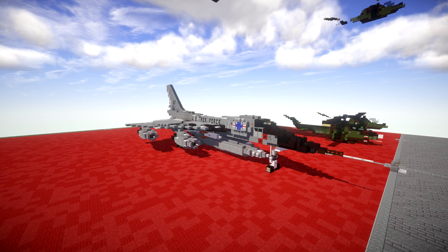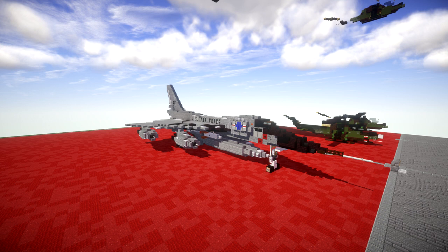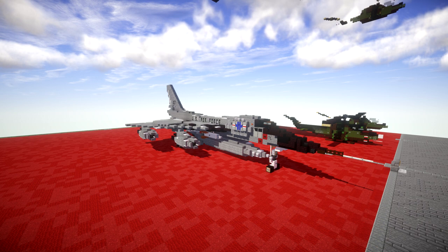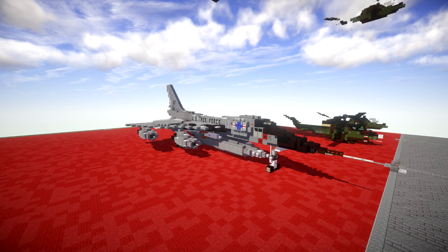Replacing the Boeing B-47 Stratojet strategic bomber, the B-58 was originally intended to fly at high altitudes and supersonic speeds to avoid Soviet interceptors. The B-58 became notorious for its sonic boom, which was often heard on the ground by the public as it passed overhead in supersonic flight. Following the introduction of highly accurate Soviet surface-to-air missiles, the B-58 was forced to adopt a low-level penetration role that severely limited its range and strategic value.